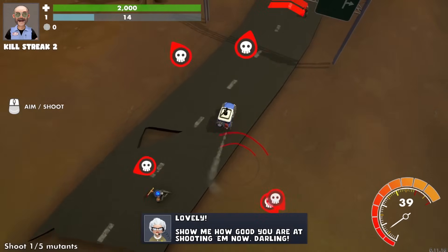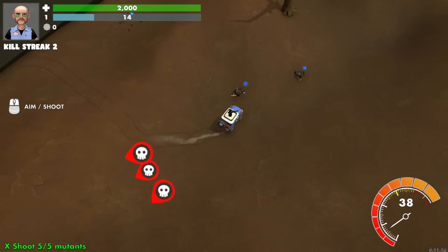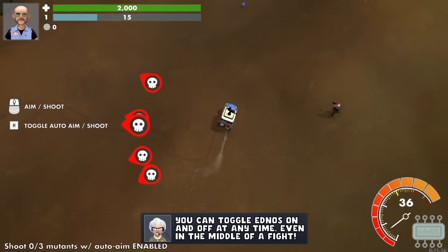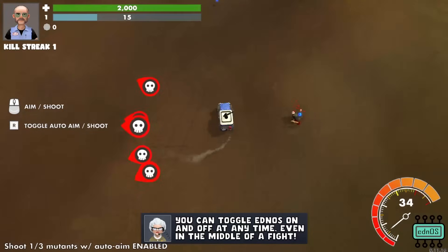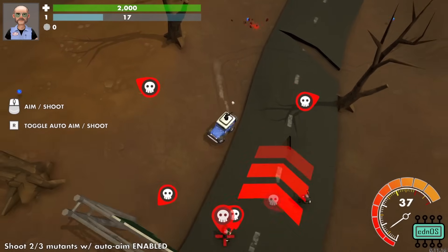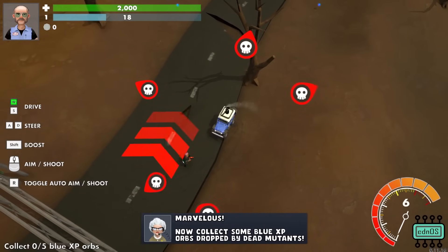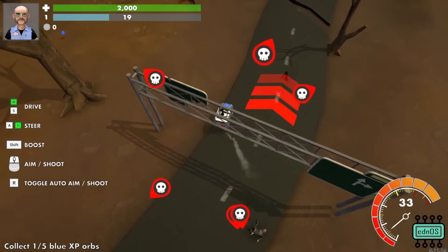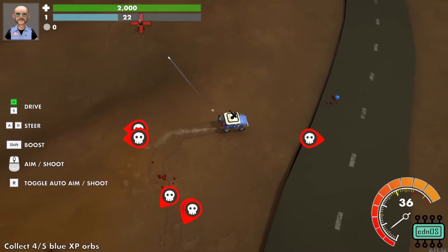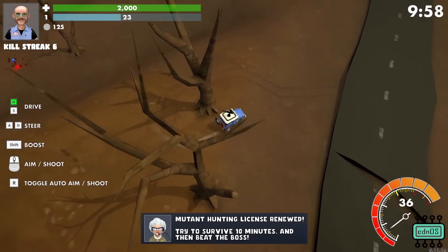Now you can shoot them. What a shot! Now I just have to be within the vicinity — that's helpful. There's a guy hiding on the boost fan. I'm gonna collect the blue orbs now — the blorbs. Try to survive for ten minutes and then beat the boss. Makes sense. Alright.